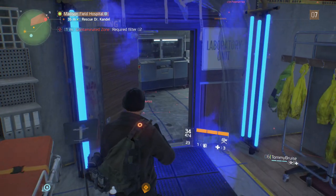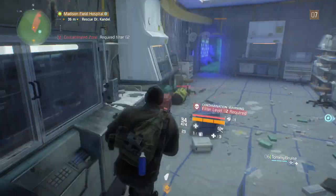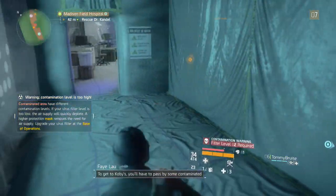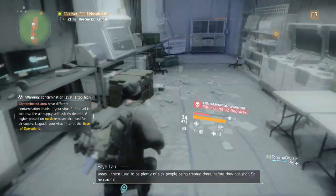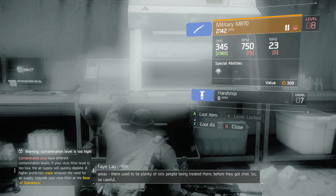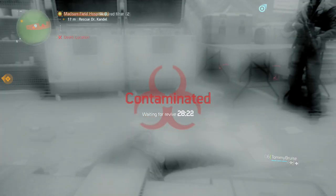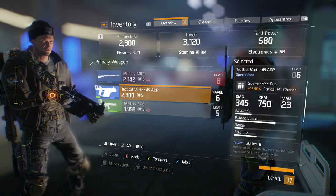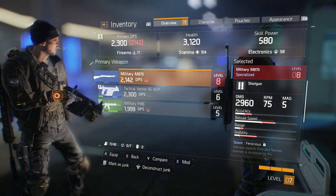Once you pick that lock, run all the way back through the hallway — there is a chest on the left-hand side. Just run back there as fast as you can and open the chest. You're going to die, but you respawn right back in this area so you can run back again and pick up the items. We both received a blue gun and a blue mod.